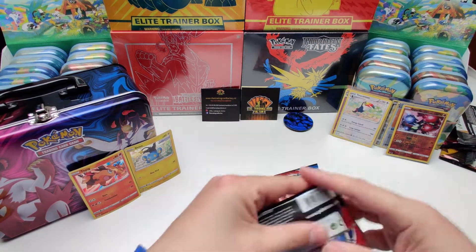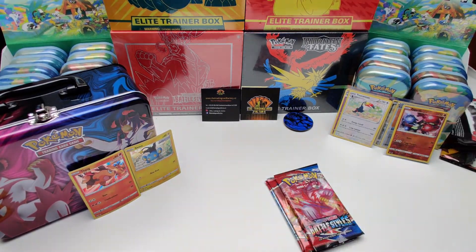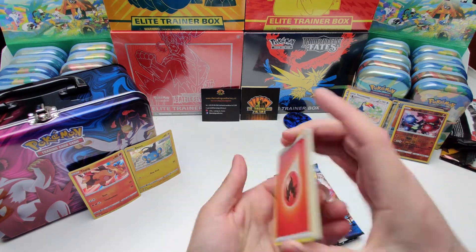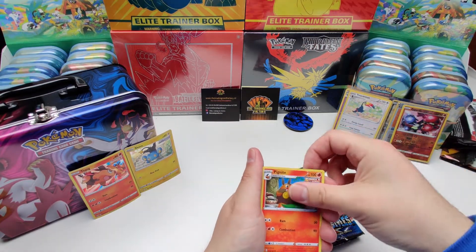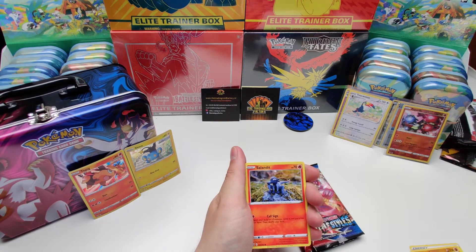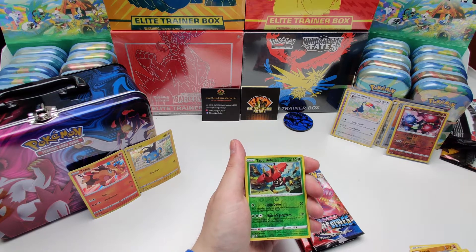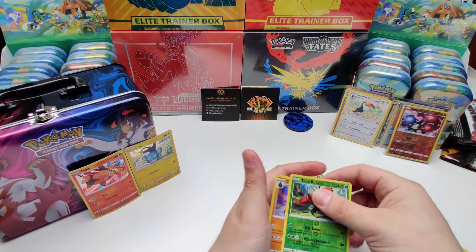Pack number four — Battle Styles. Starting off with Fire energy, Carkol, Dodrio, Pikanight, Electabuzz — nice artwork — Baltoy, Gligar, Selenide, Bronzor. Reverse holo: Tapu Bulu. And the rare card is Coalossal — holo. Nice.